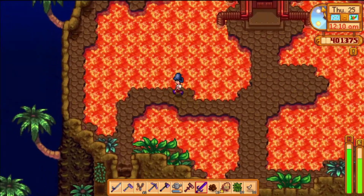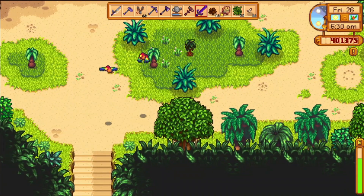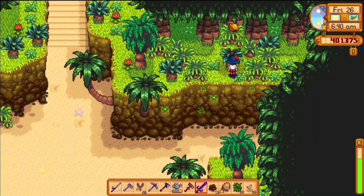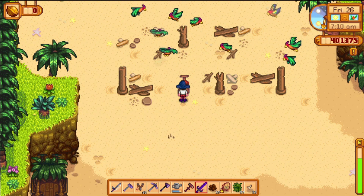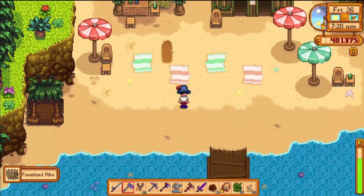Getting late — might not even be able to make it back to our hut. Probably a good thing we moved our bed closer to the door. There's yet another hidden path: as soon as you go up the stairs to island north it takes you back down to a golden walnut tree. The next thing we can spend our golden walnuts on is a beachside resort. Once it's built, people should come from town — the parrots are descending again, which is pretty nice.